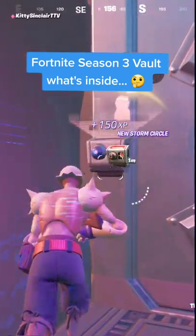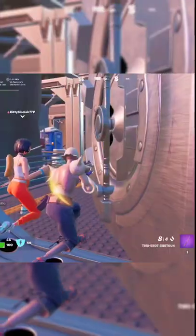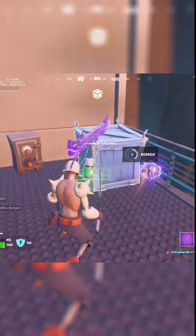Here's what's inside the brand new Vault 4 Season 3 in Fortnite. Unlike the previous one where you had to have a keycard, you can just go in. You just need two people to be scanned via the scanner, and this is what we got.